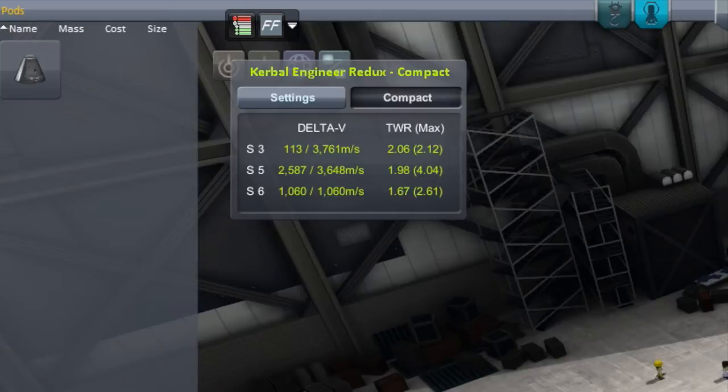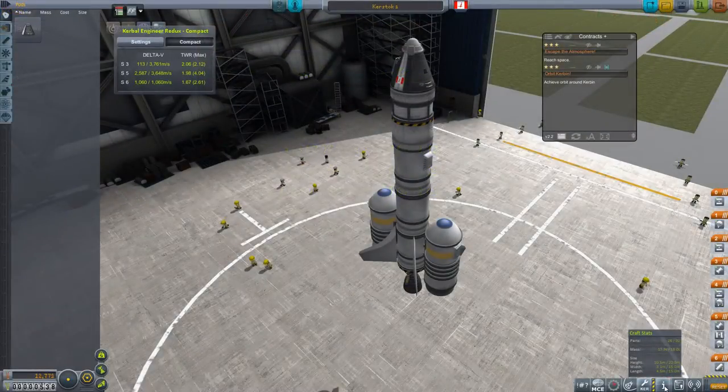If you take a look at my first two stages, there's 1,060 meters per second in that first stage. That is the solid rocket boosters that you see. And then there's a further 2,587 meters per second for a total of 3,648 meters per second. So those first two stages should get me into orbit. Then the 113 meters per second at that top stage is there just to allow me to finish off my circularization and allow me to also deorbit the vessel. So we have a total of 3,761 meters per second. That should get us up into orbit and back down again.